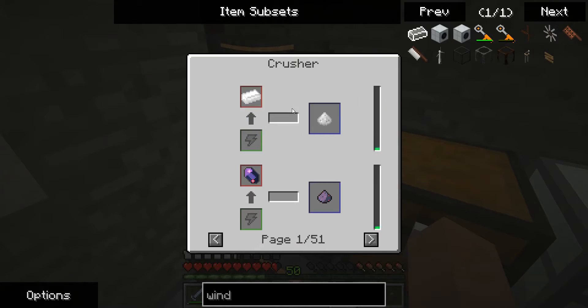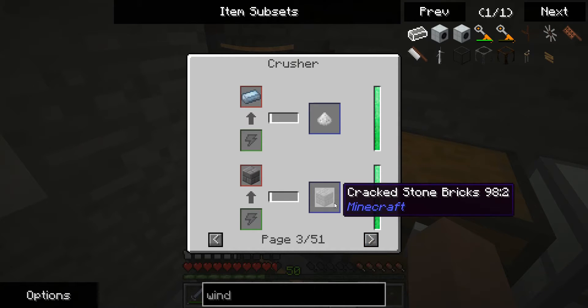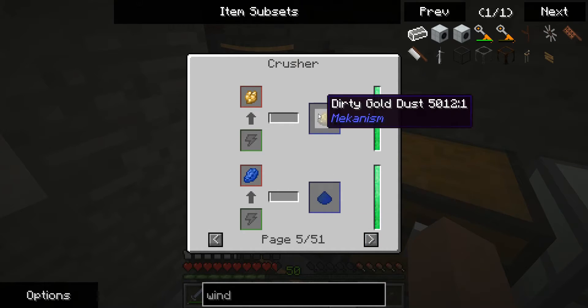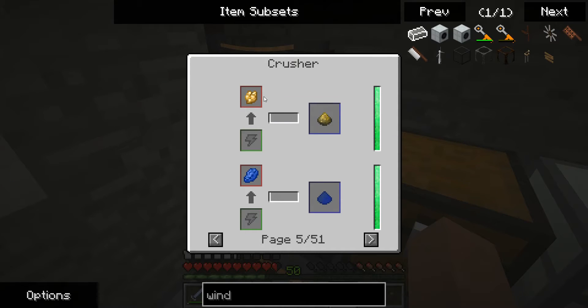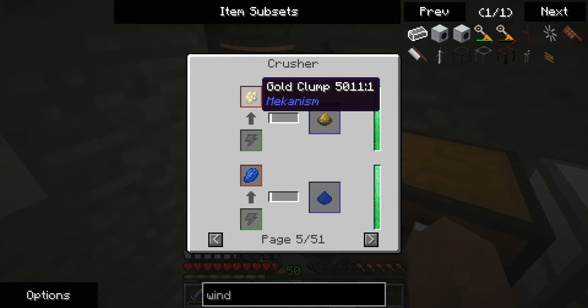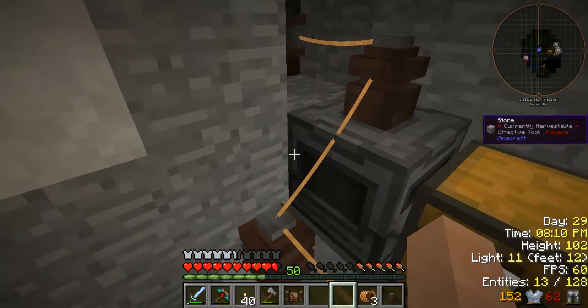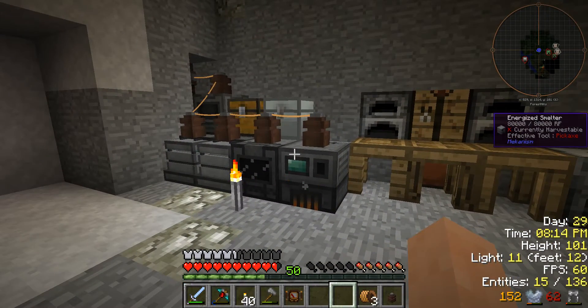This crusher mostly just crushes things — you get tin dust, biofuel (we'll use that later), sand, and dirty gold dust. We will use the crusher eventually when we make gold clumps. You get those from a purification chamber but you need oxygen and power for that, and my power setup is not substantial enough to support it yet.